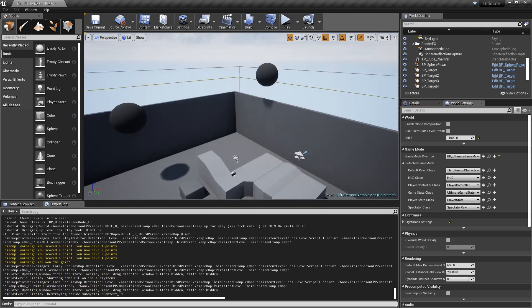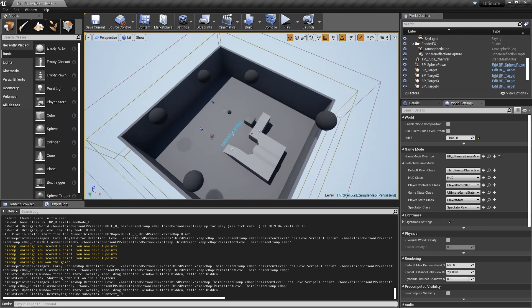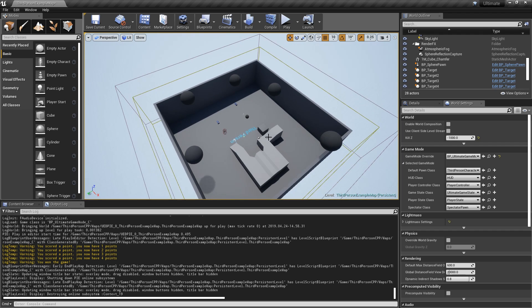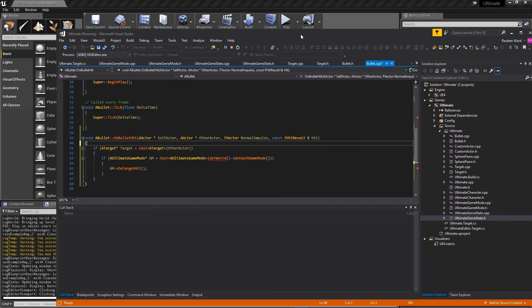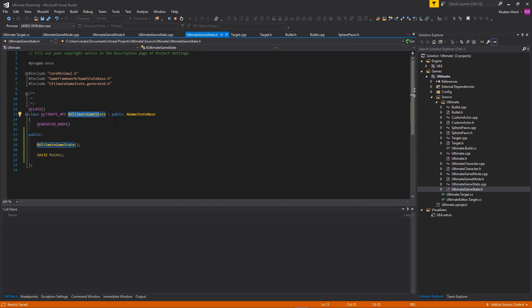And that's the game! The main purpose here was to show you guys how game mode and game state work. If you've gotten that out of the video and now have a basic understanding of what game mode and game state are, that's the main thing. We could make it more fun by destroying targets when you hit them and making the targets move, but we'll make it cooler in the next video. That's been video number 5 — I'll see you guys for video number 6.